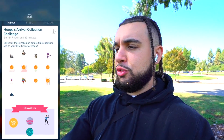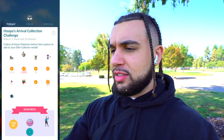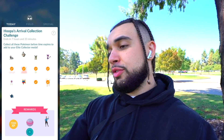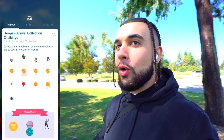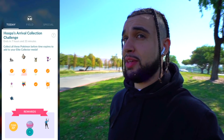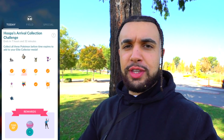Psychic type hours are going on right now, bringing a bunch of psychic type spawns. Here's our collection challenge for today — we need to catch a bunch of Pokemon. So far we've caught Exegcute, Jynx, Natu, Spoink, Girafarig, and a few others. Hoopa is also on the collection challenge screen, which means we're catching a brand new legendary today — that's gonna be super exciting.